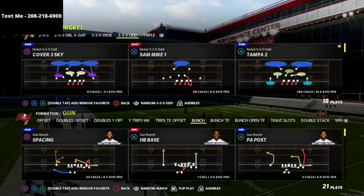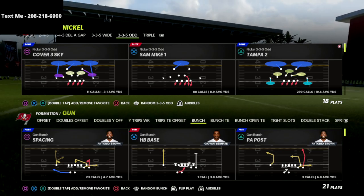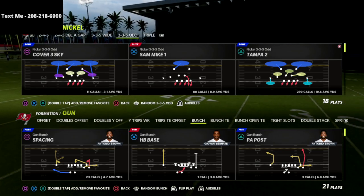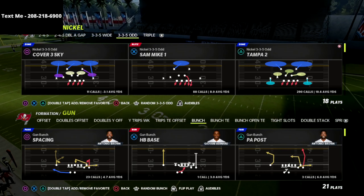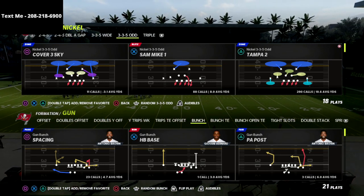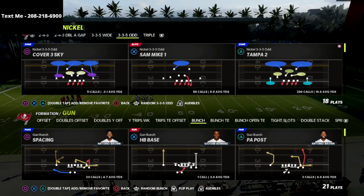In this video, I'm going to be breaking down my Bunch defense. This comes to us out of the Nickel 335-odd in the Baltimore Ravens defensive playbook. You can also find this in a couple of other ones as well as the Giants. But this is the defense that I continue to go back to because it is a phenomenal pressure — I just cannot get over how good the pressure concepts that we can create from this formation absolutely are.